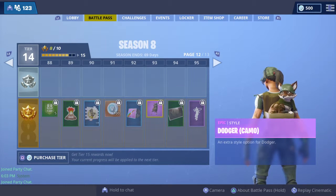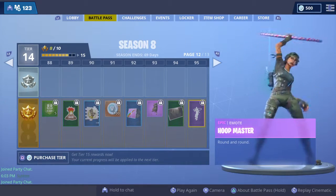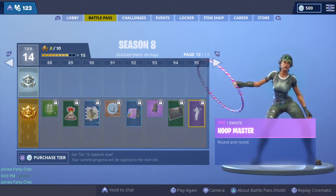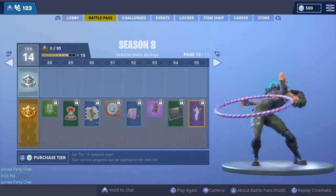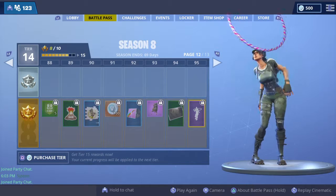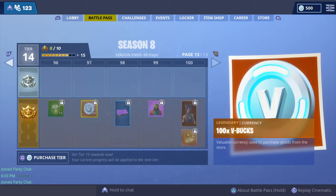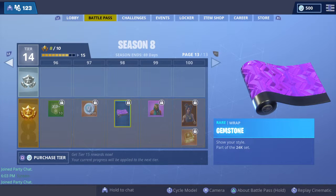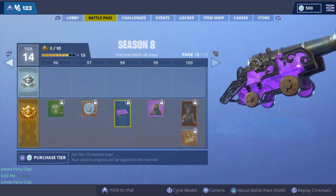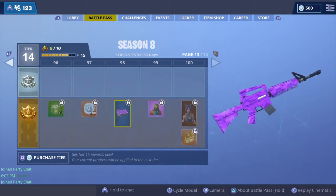Now Dodger has a helmet style. There's also a camo item, the Arachnid loading screen, and the Hoop Master emote which is pretty cool. This is my favorite wrap in the battle pass - it looks like dark matter or Black Sky from Black Ops 3 a little bit.